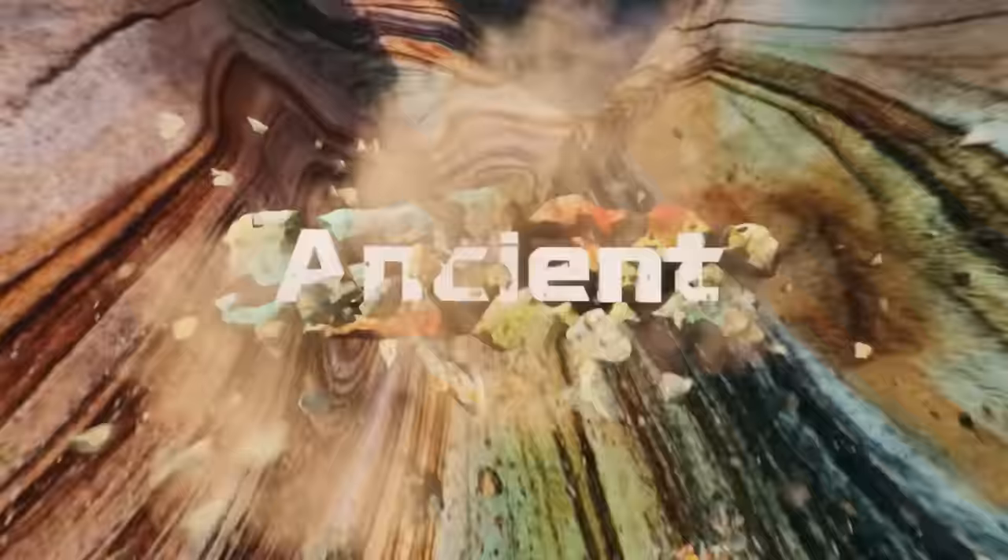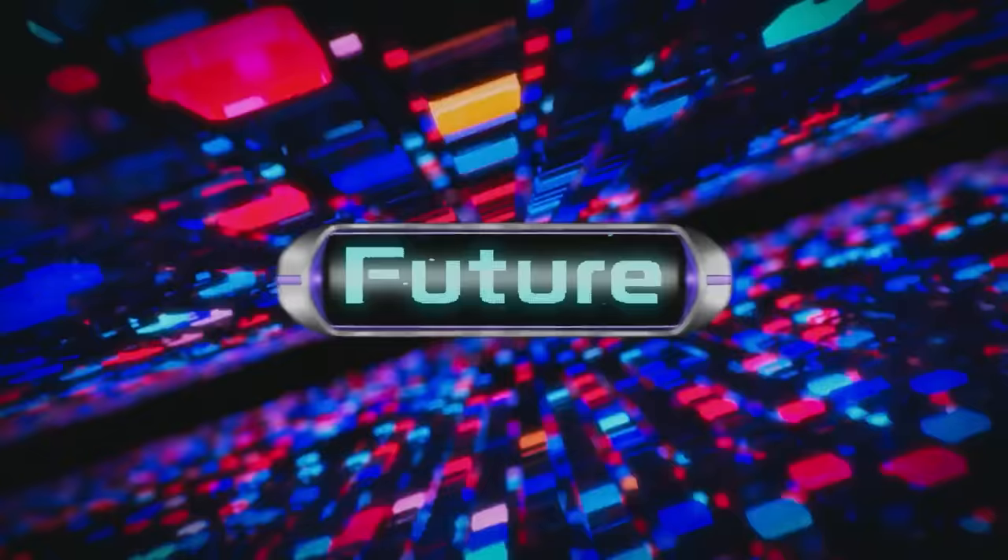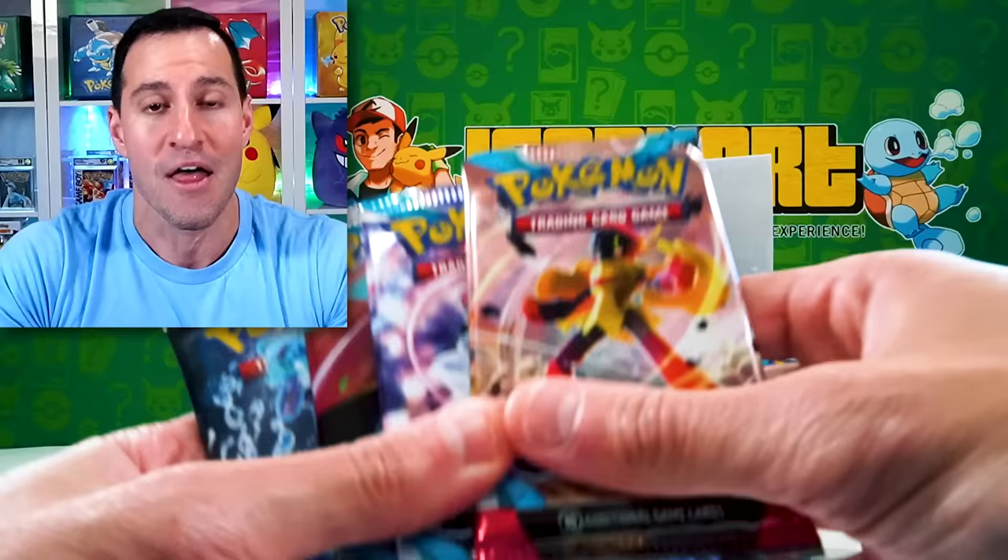Something else about Paradox Rift — two things. One, it is introducing two new types of cards: Ancient and Future cards, which we will get into shortly. And something that hasn't been part of Pokemon since Platinum Rising Rivals — welcome back Technical Machine cards, or TM cards. All of that is in this set, Paradox Rift.